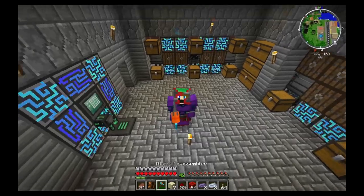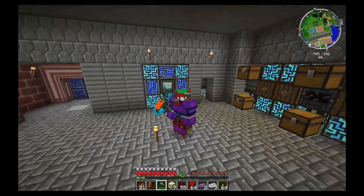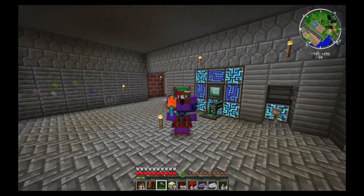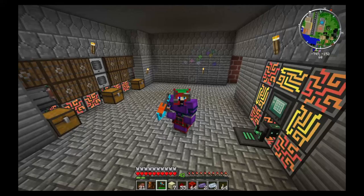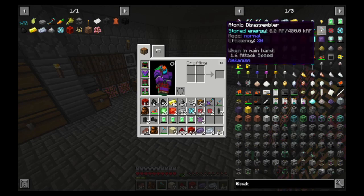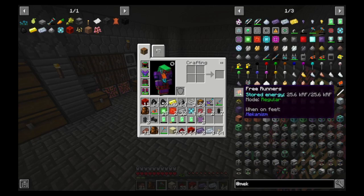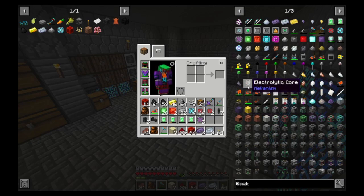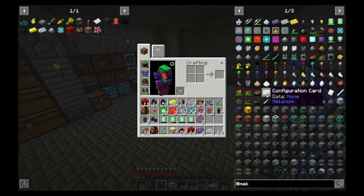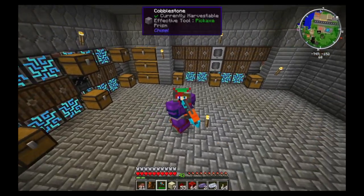I absolutely love this Atomic Dissembler. It has so many good things and possibilities - I just want to destroy everything with it. I'm so tempted to destroy my base, but that's not why we're here. We're here today to make more tools. We made some gas last episode using the distiller. We're going to be making a free runner, the flamethrower to set everything alight, the jetpack, the gas mask, the scuba tank so we can swim underwater, and then the bow and this little robot.